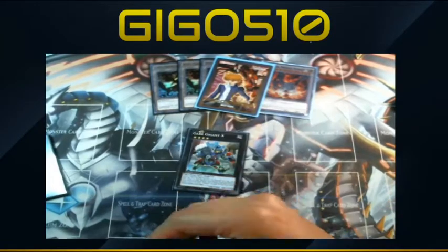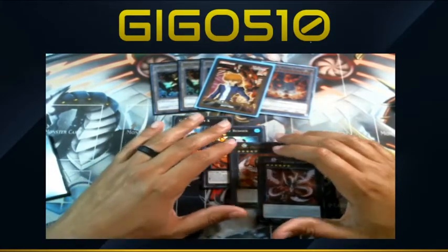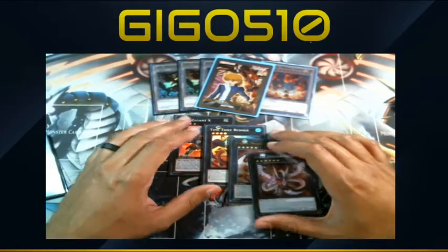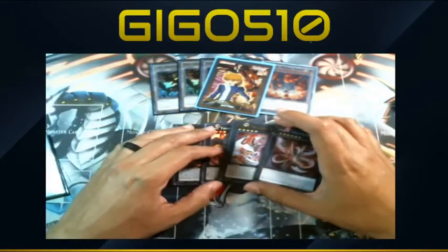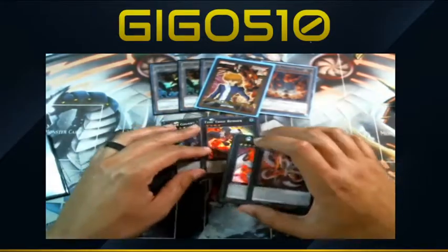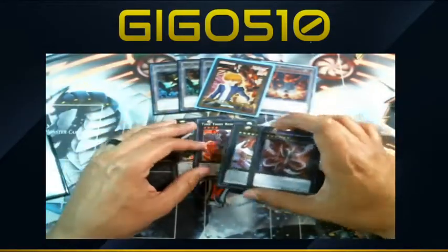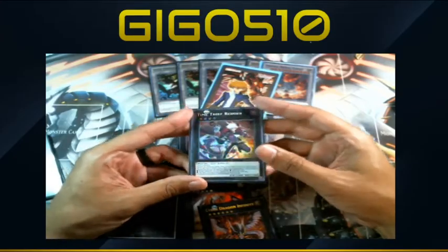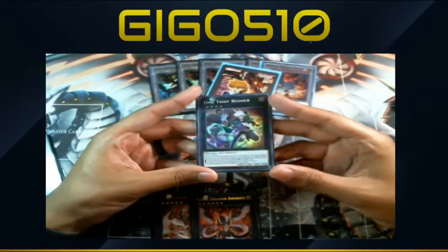The Xyz lineup — one Gigant, one Time Thief Redoer, one Nova, one Infinity. The game is so fast-paced that I find it more resourceful playing one of each, especially since Naster lets you recur these cards easily. Coming into MR5, the game's going to be so fast-paced you don't want to play too safe with your extra deck — you need to be risky, especially when smashing together five archetypes with not a lot of wiggle room. Time Thief Redoer is nice for stealing a viable resource from your opponent.